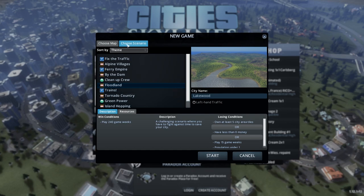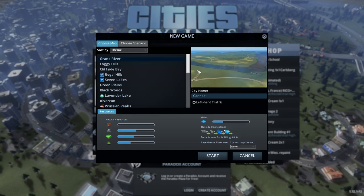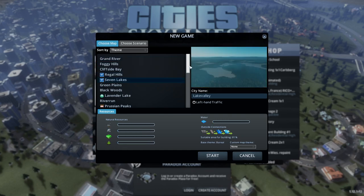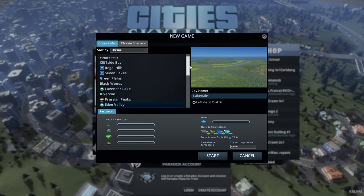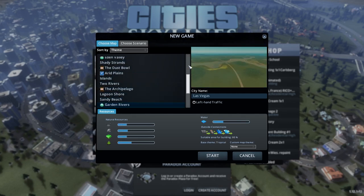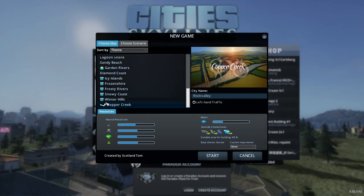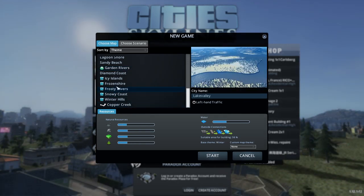Floodland — what's this? Play 240 games a week? No thanks. Let's just choose from one of the many, many cities we have here. We have Grand River, Foggy Hills, Cliffside, Rego Hills, Seven Lakes... I have all the DLC for this, by the way. I've had it for quite a while. Copper Creek's really nice. I don't want snow — snow's really annoying.